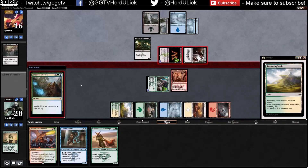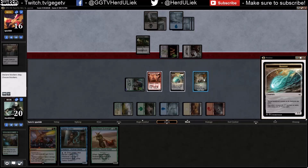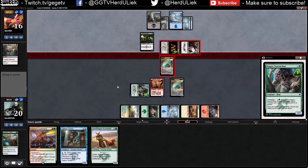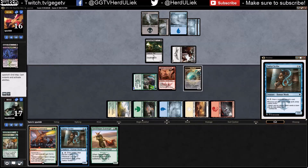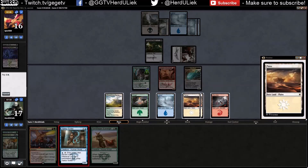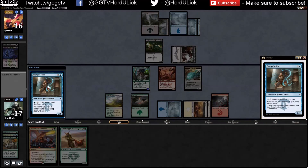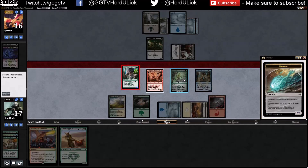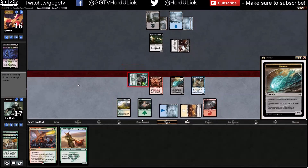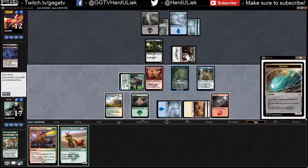Go ahead — attack with everything. Cool, thank you. This will hurt you more than it will hurt me, trust me. There we go. Let's kill that thing then. Still going to do this one. Because then I can reach formidable — yeah, I can. Then I can morph or manifest this guy next turn.